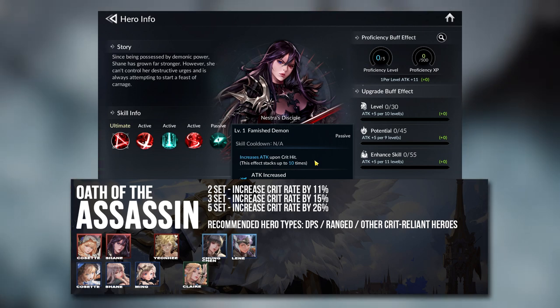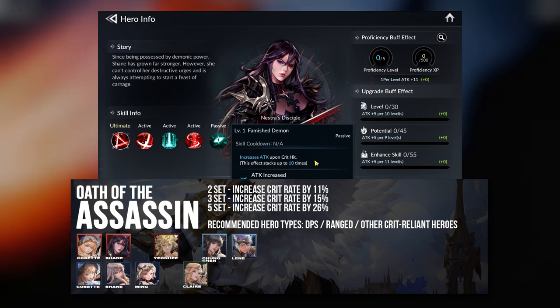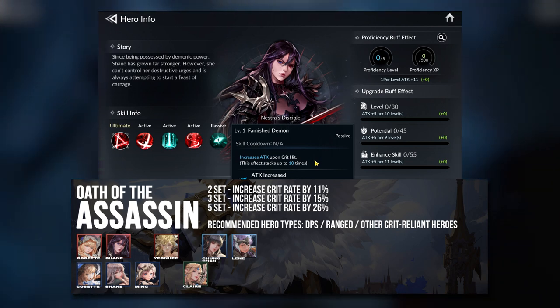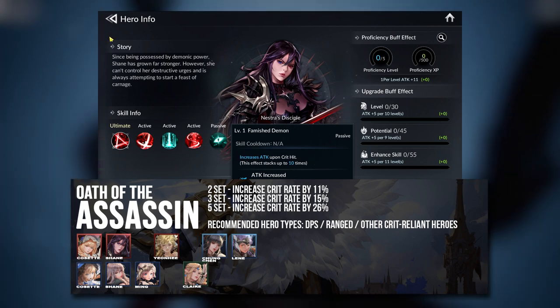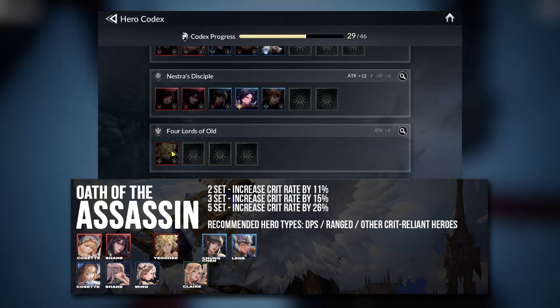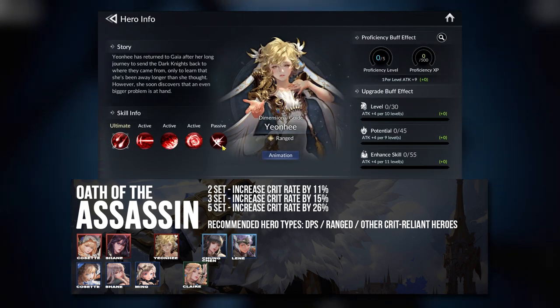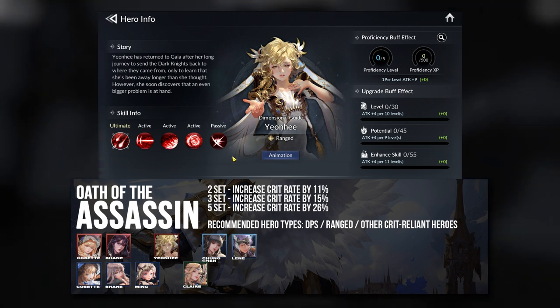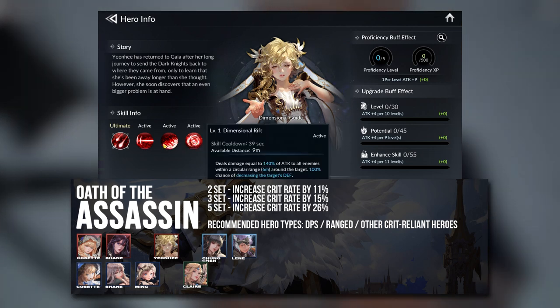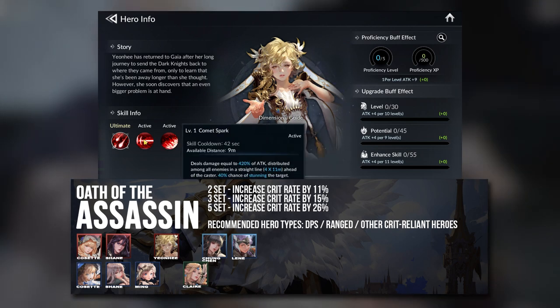So definitely give her the Crit Set. Same goes for Cosette — she is also usable with the Crit Set and could potentially scale her damage even higher with it. The rest of the other heroes that rely on increasing damage output can also use the Critical Set. So either the Attack Set or the Crit Set could work very well for them.